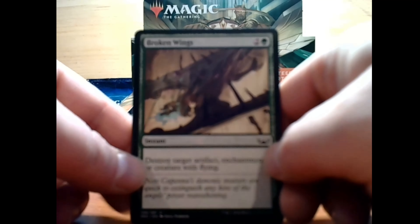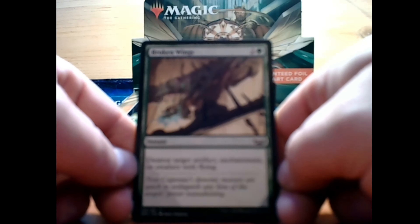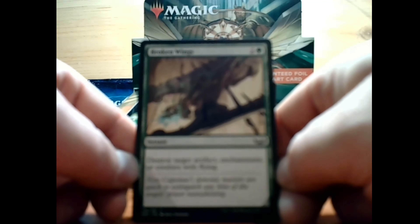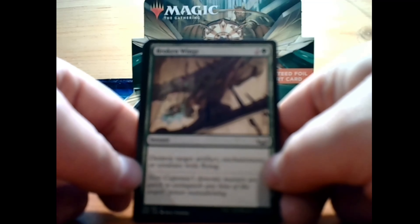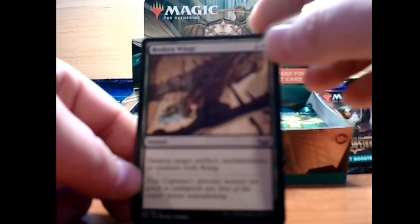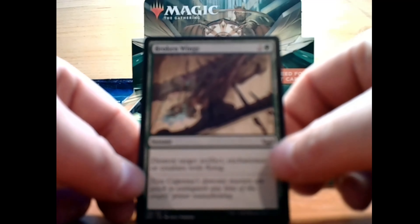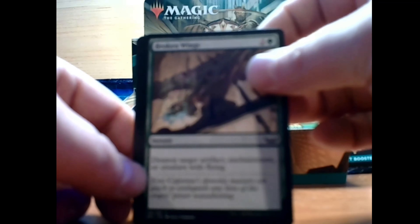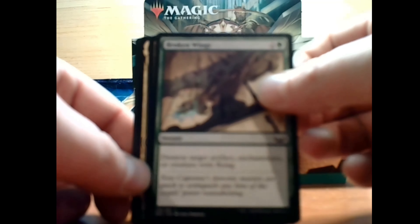Moving on to the next card, we have Broken Wings. 2 and a green for an instant — destroy target artifact, enchantment, or creature with flying. That feels a little overpowered actually. 3 mana for an instant that destroys a creature is pretty good as long as it has flying.